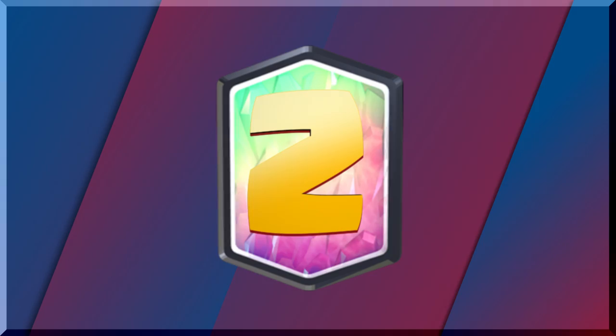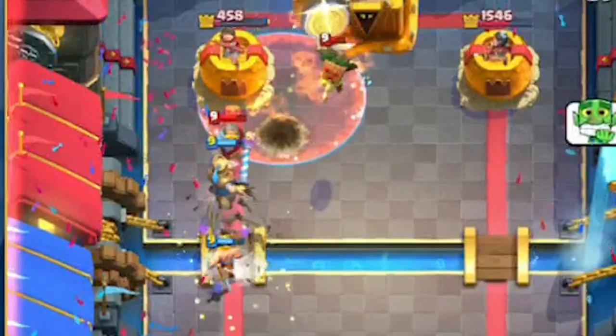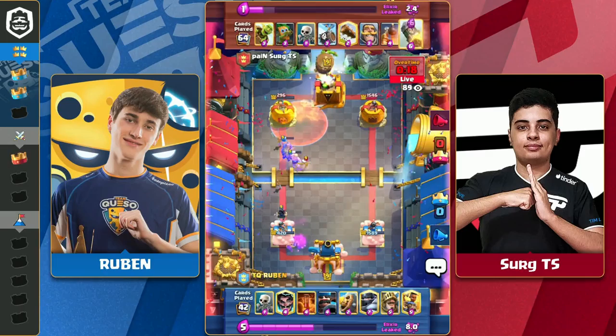Up next, Surge TS could not lose on this day. In this final match between him and Reuben to send Pain Gaming to the King of the Hill, Surge TS plays a perfect Goblin Barrel to an unorthodox position, which gets him just enough damage to seal his victory with a Rocket.